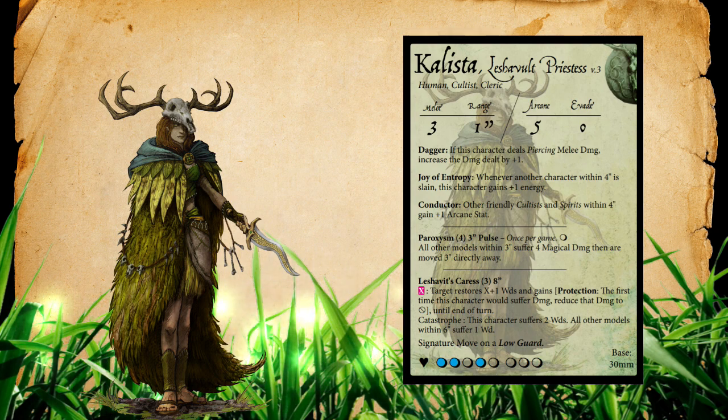Callista's signature move upgrades low guard and that's Slip into Shadows. It has null damage on every single thing — no matter what your opponent plays, it cancels out the damage — and has an end step effect of placing this model within four inches. So if Callista has done her Paroxysm thing and someone's trying to retaliate while she's low on wounds, you can upgrade a low guard into Slip into Shadows and get her to safety. It puts your opponent in a really interesting place when trying to deal with her.